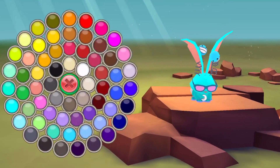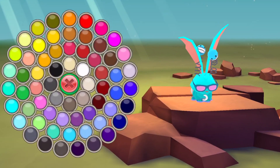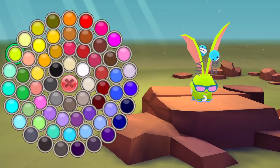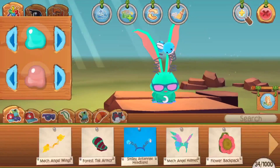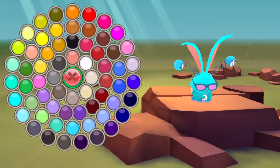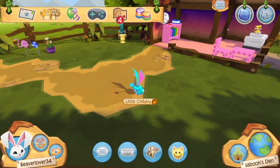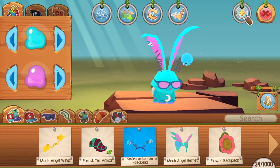If you press this button — like this big splat — you can change the color of your animal. I like this color, but I like this color more. I'd rather use this one — wait, yeah, I like this color much better. Much better!